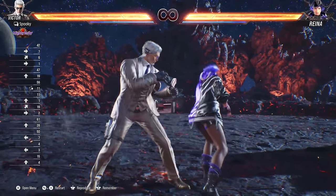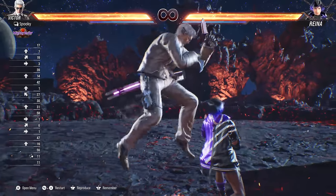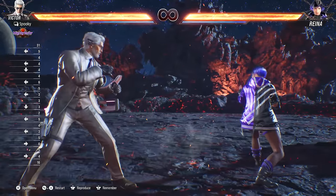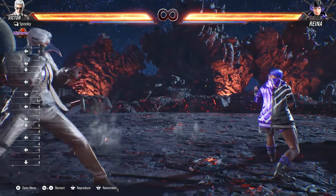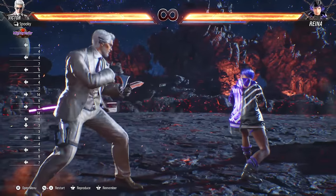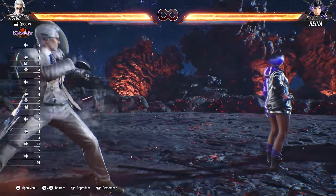Although only situationally useful, you can jump by holding up, up-forward, or up-back. You can short hop by releasing the input quickly after a jump. Back dash cancelling or Korean back dash is still allowed. You can use many tactics for inputting this — the most popular being back-back into down-back-back, or back-back into repeated quarter circle back inputs. The quarter circle back method will not work well for characters with a sway back input.